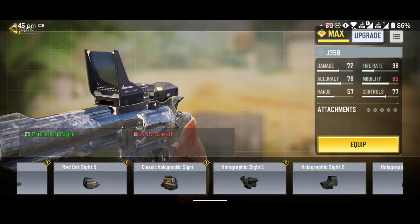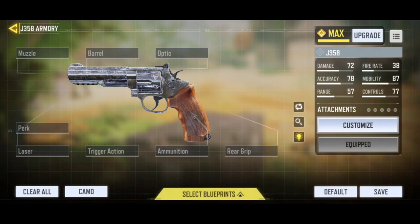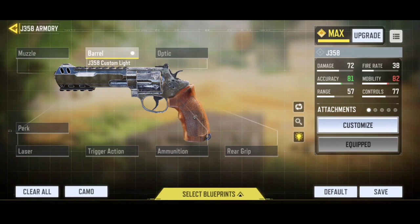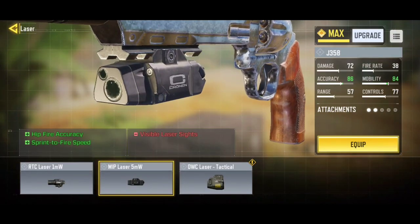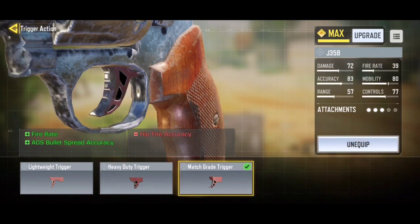If you want to get headshots I would definitely suggest using the 4x tactical scope. It might sound stupid, but this is a good way to get headshots and longshots at the same time. Launch Shipment, go to a corner, ADS, and whenever an enemy pops up aim at the head and shoot — you'll complete longshots and headshots at the same time. For the barrel I was using J358 Custom Light, which increases damage range. For the muzzle, MIP light flash guard as usual. For the laser, MIP Laser 5 MW. For trigger action I was using match grade trigger — this one has ADS bullet spread accuracy.